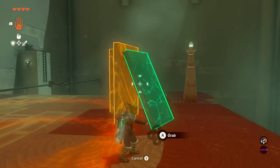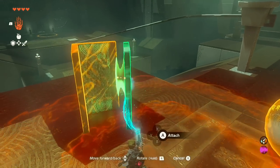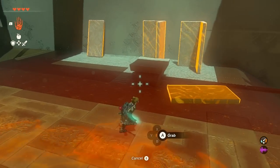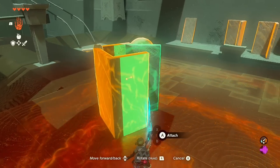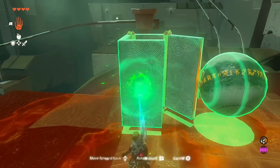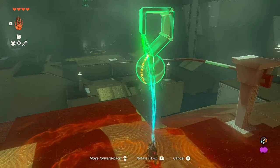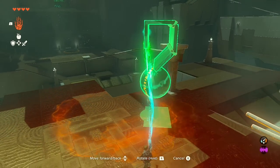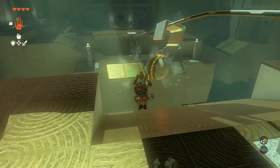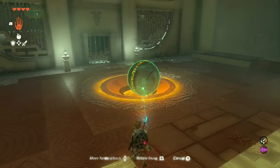To get the ball to the other side, you need a proper counterbalance. Take a two-by-four, attach it to a right-angle two-by-four, grab another and attach it at 45 degrees, then secure the entire structure to the ball — making essentially a giant question mark shape. Place it on the rail and it slides down no problem. All that's left is putting the ball into the hole. Shrine complete.